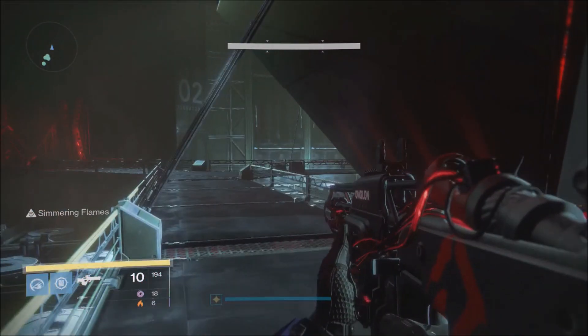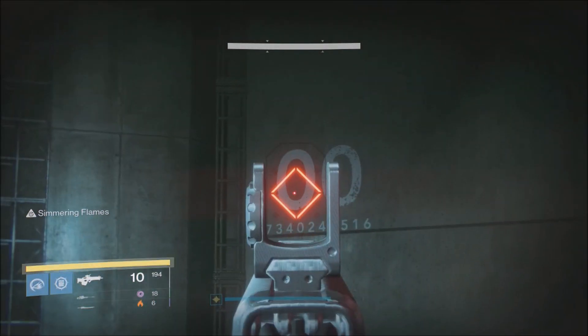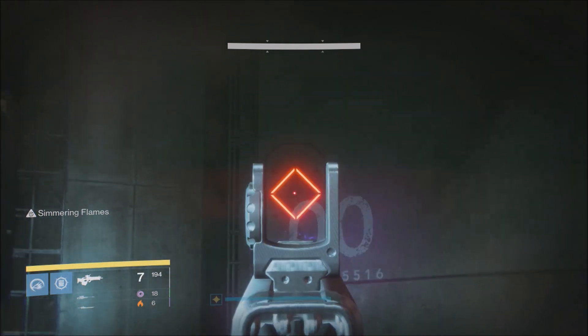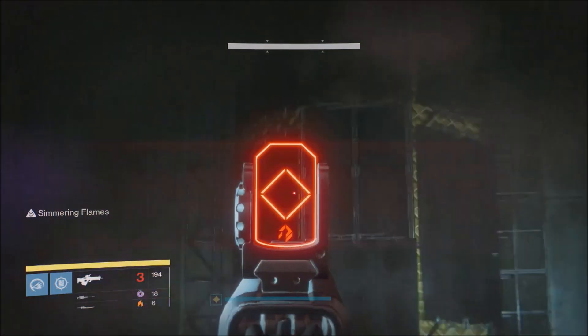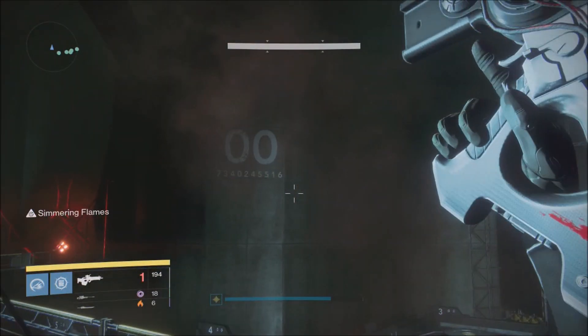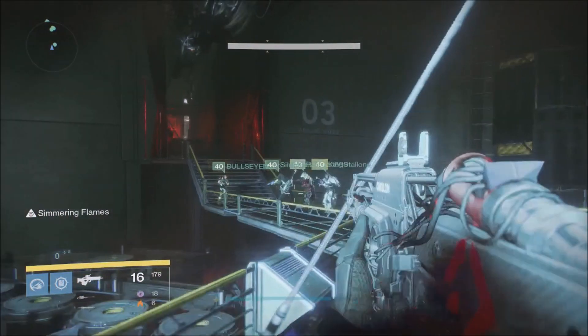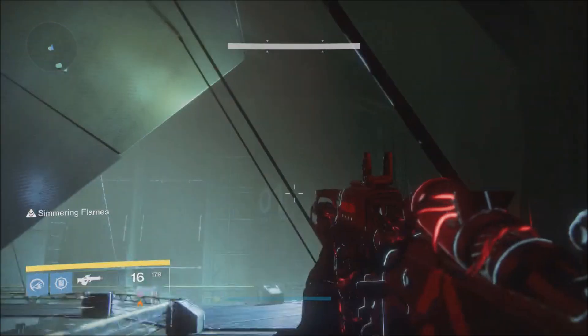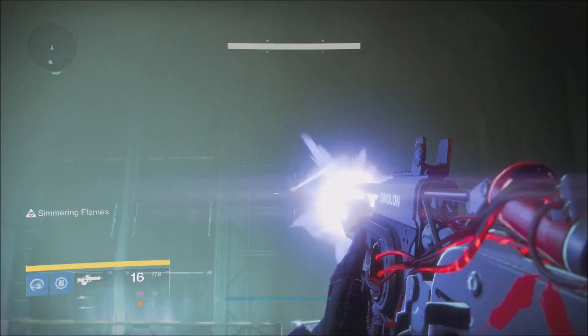The first thing you want to do is head down into the server area, kill all the enemies, and make your way to this room. Once you arrive, pay attention to the fact that this big room is separated into four separate sections numbered from 0 to 3 — four sections, numbered 0 to 3, as noted by the writings on the wall.